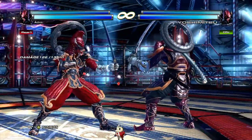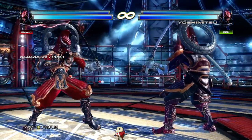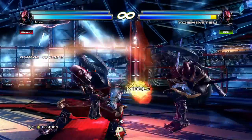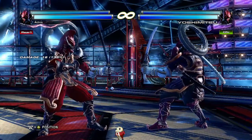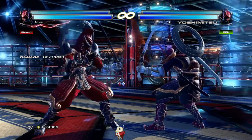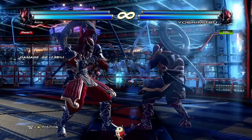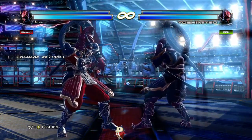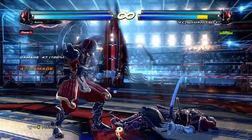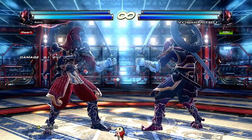Down 2,2 is something you're going to use a lot when you want to go on the offensive. It's a mid-mid hit-confirmable string. The first hit is safe at negative 9, but you can't do much. The second hit on hit is plus 5. You should be hit confirming this so you're not getting punished — the second hit is punishable. Rainbow drop is a 12-frame command throw that does great damage; you can float with a down forward 1. He doesn't have strong lows, so you'll have to compensate with throws.